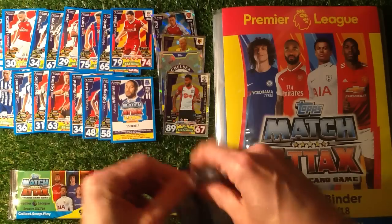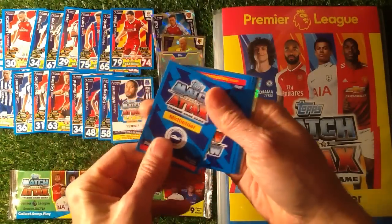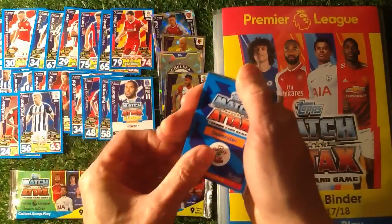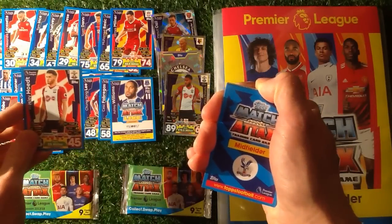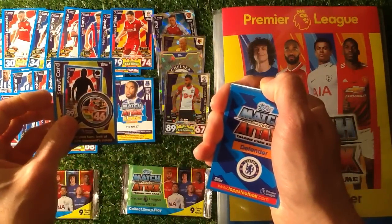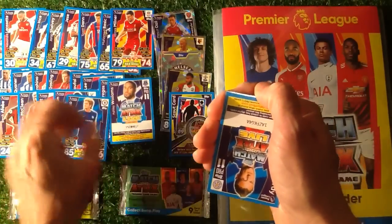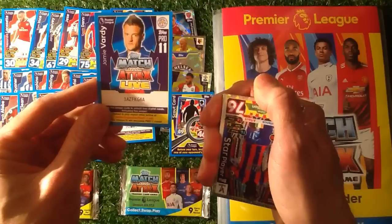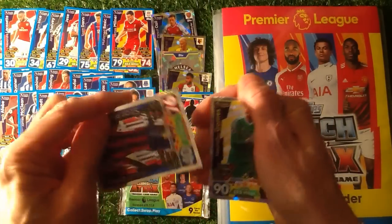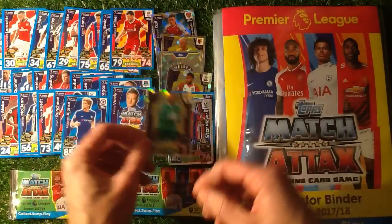Which packet are we going to go for now? Let's go for the top packet — see how we're getting on. Let's get some midfielder. We've got Sidewell. We have got Afobi. We have got McLean. Let's get a 100 club card. Holt. We've got Punction. We have got a Scout card, which I don't think I've got yet. Alonzo. The code is 1AZ-FK-G-4A — Vardy. Then we have got Wilfred Zaha, star player. And Gomez, Man of the Match, which I've had before.